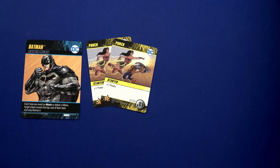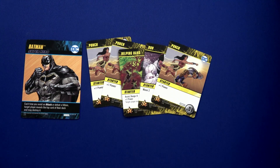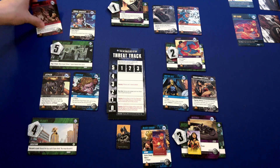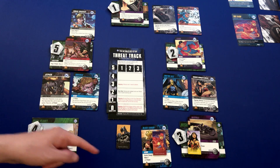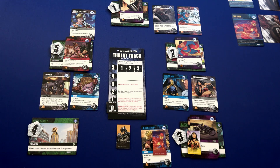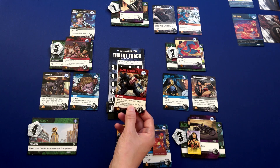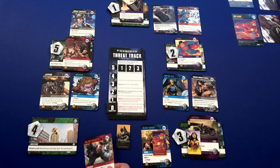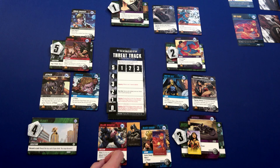Moving to Wonder Woman's turn. The Cheetah will move here — at least she'll run into our characters. We reveal the top card and have another villain: Major Disaster. Attack: you may only play one move card from your hand during your turn. He comes right where Batman and the Flash are.